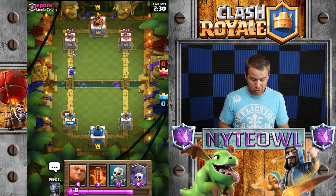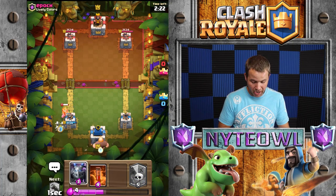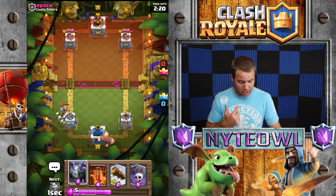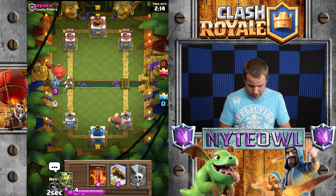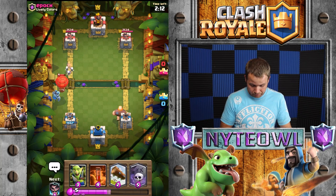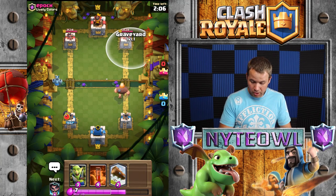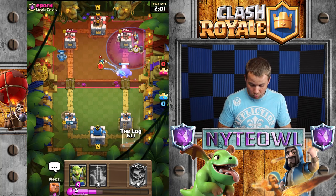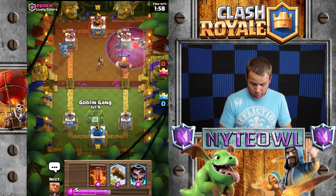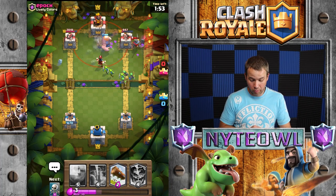He's starting out with a balloon — we're going to stop that. The bomb is no big deal. Oh, he stopped the Electro Wizard — we didn't even get one hit off. I'll start a slow push with the giant in the back. He's already at another balloon — that's insane. I think I can stop it with the mega minion. Yes! Now we're going to do a graveyard and get a log ready.